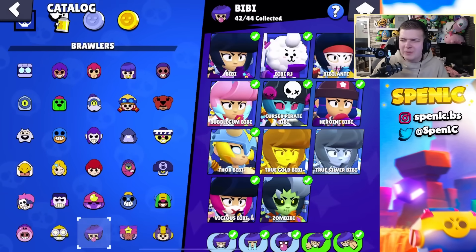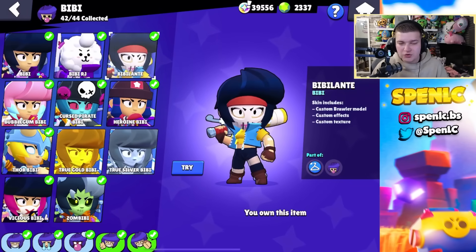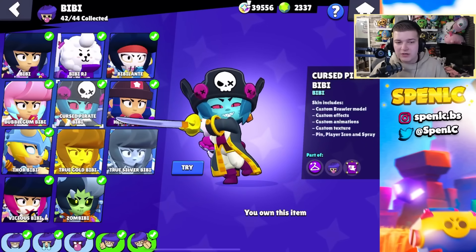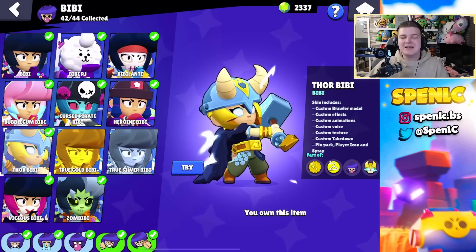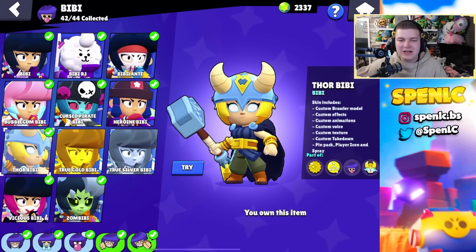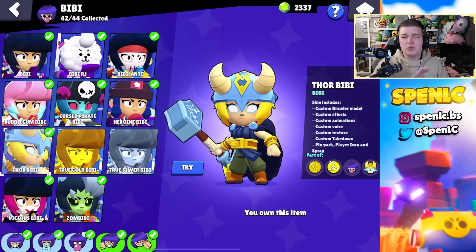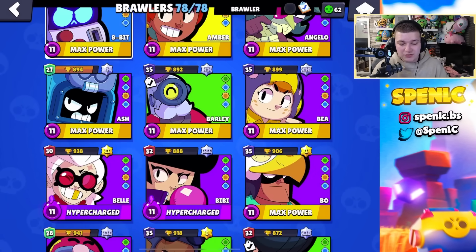Next we have BB. There are some good BB skins — we've got Heroine BB which is really good, Cursed Pirate BB which is really good, we've got Zombie BB — but I think the new Fawn BB skin is absolutely insane, it's so good. It's a legendary skin so it should be good, and if they fix some of the glitches with the attack and other stuff, this skin will just be one of the best skins in the game.